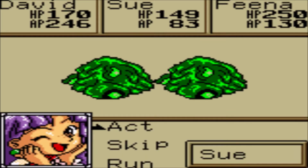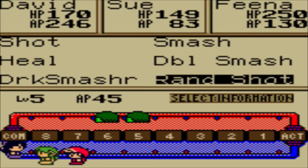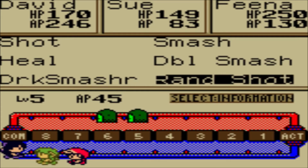Here's the battle system — it gets pretty complex. You have your regular stats up top. You can act, skip, or run. Remember, you do not have items in this game, so let's have her act. She has all of her abilities here that she can use.